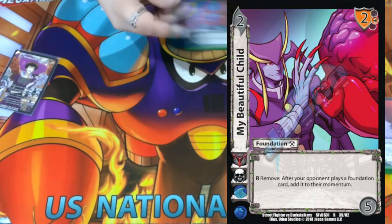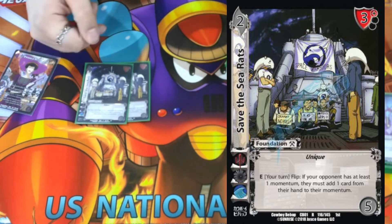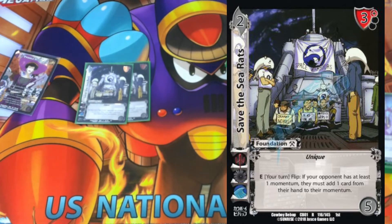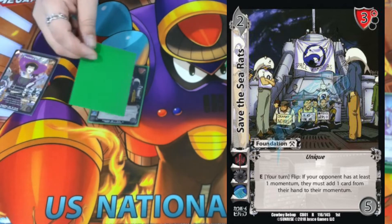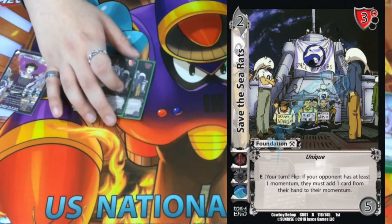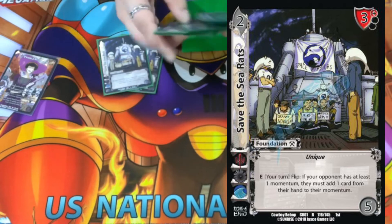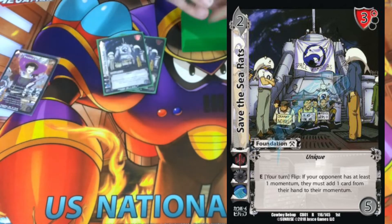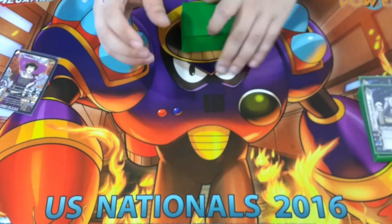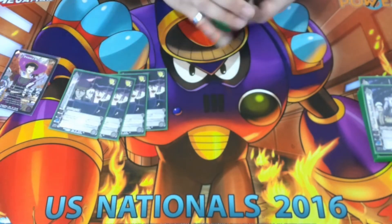To Save the C Rats — a two-five with a three-high block, Unique. E your turn flip: if your opponent has at least one momentum, they must add one card from their hand to their momentum. This basically discards one card from our opponent's hand but puts it in their momentum instead, loading it up for Bleak Concerto. Ripping a card from your opponent's hand is super powerful, especially when you're about to bleed Concerto for a bunch of damage — all for the cost of your turn flip.